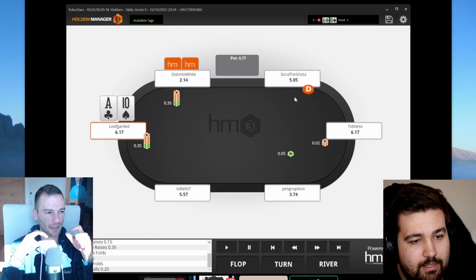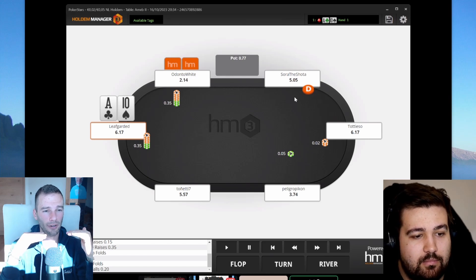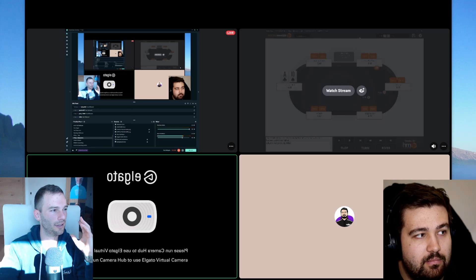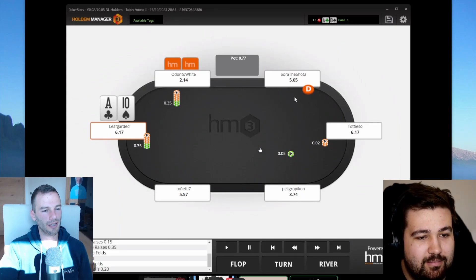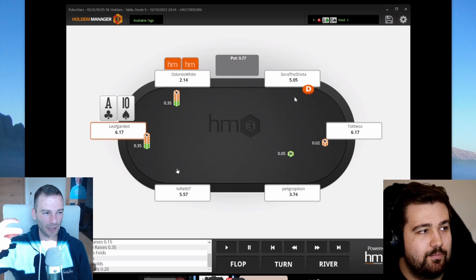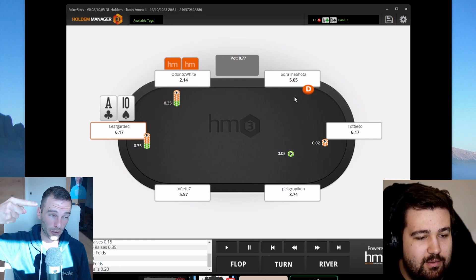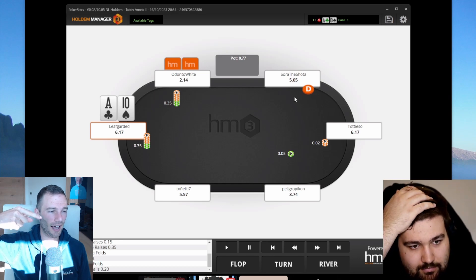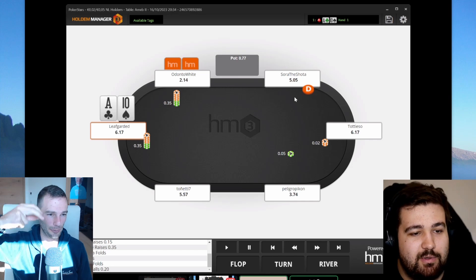If he made it 4.5x this would be a huge mistake calling here. Him making a small size is tempting because we get good odds, but I'd rather call ace-six suited here than ace-ten off — this hand has reverse implied odds. Reverse implied odds means when we hit our hand we lose more. If we hit an ace-high flop, on average if all money goes in we're behind. Compare that to pocket sixes: when we hit our six we win way more. That's the problem — that's why I would fold here.